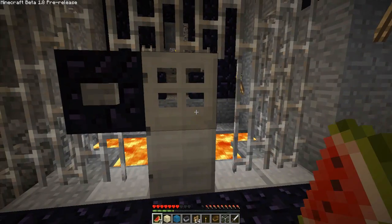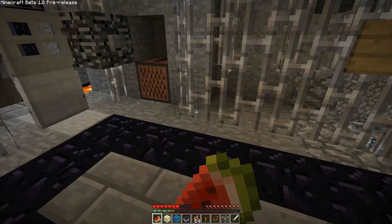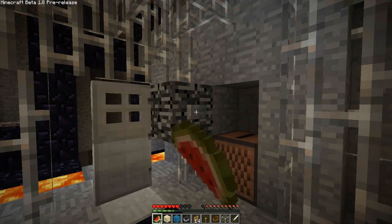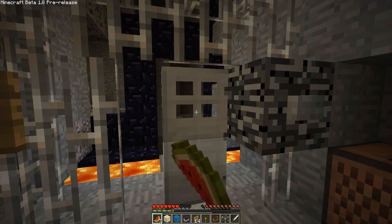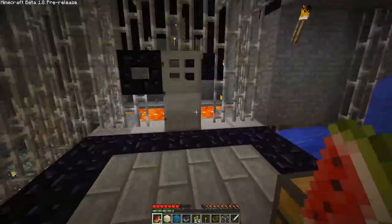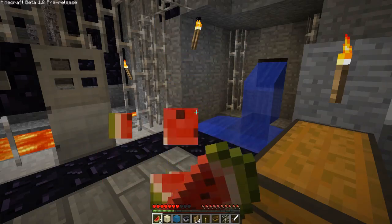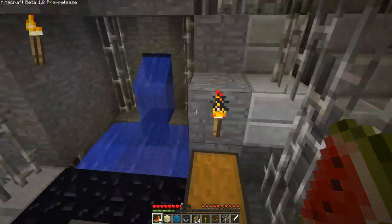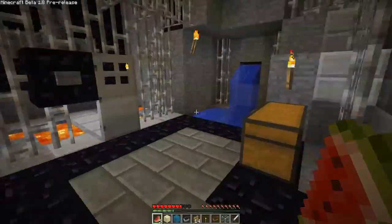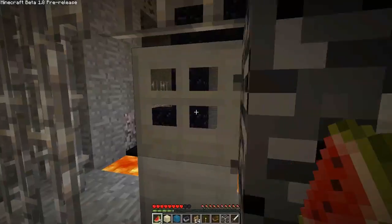This is also a glitch by the way — when you have a watermelon, when you right-click it you eat it. But if you right-click on the iron door, it actually tries to open the door and doesn't eat the watermelon. So that's just a few minor glitches that don't actually bother you at all. It's just that they're there — they just have to clean them up.